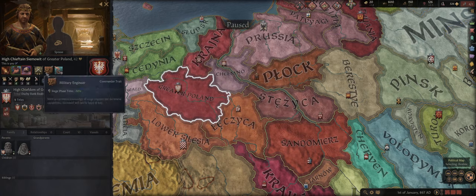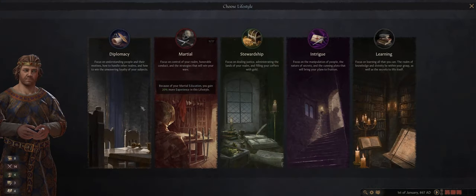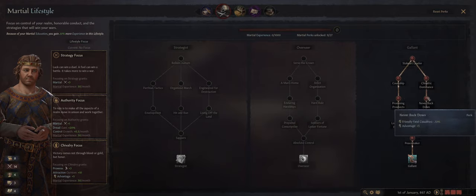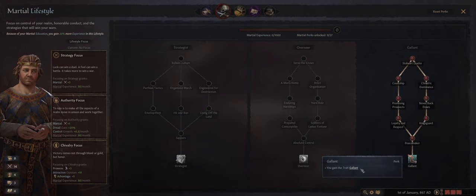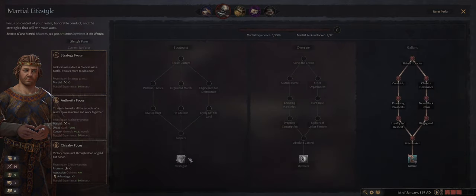The second type of trait you'll see is the commander trait. Not everyone has this, but we do because of our martial education. There are tons of different commander traits — they all provide unique combat benefits when you are the commanding leader of an army. In our case, this reduces siege phase time by 30%. To the right of that we have a lifestyle trait, which is earned by completing a specific tree in the lifestyles. Our character already starts with abilities unlocked, giving us the lifestyle trait of Gallant.